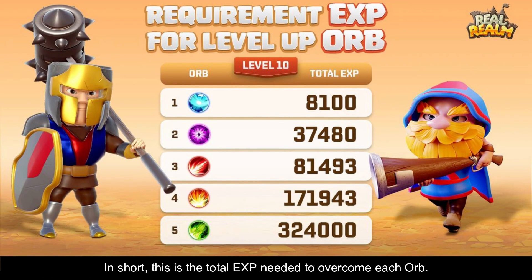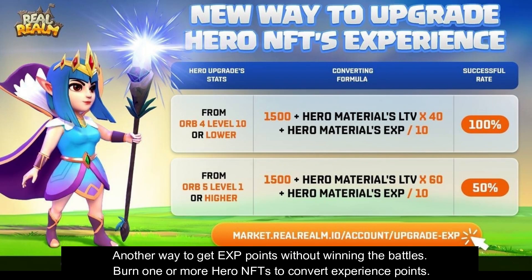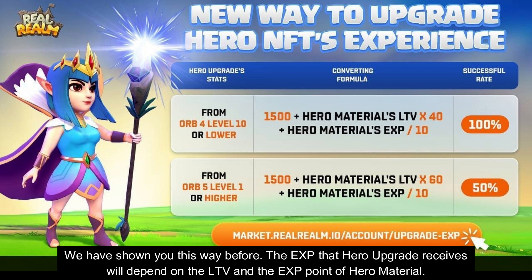In short, this is the total EXP needed to overcome each orb: 8,100 EXP for surpassing orb 1, over 37,000 EXP for orb 2, and so on, up to 324,000 EXP to reach the max of orb 5. Another way to get EXP points without winning battles is to burn one or more hero NFTs to convert their EXP points. The EXP that the hero upgrade receives will depend on the LTV and the EXP points of the hero material.